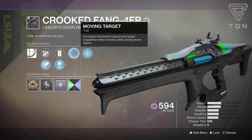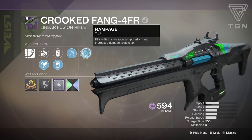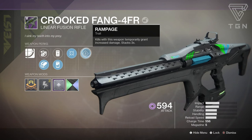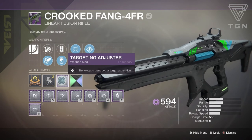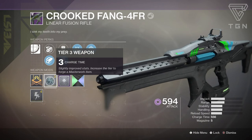Next we have Moving Target, which gives increased movement speed and target acquisition when moving while aiming down sights. We have Rampage — kills with this weapon temporarily grant increased damage, stacking up to three times. We also have a Target Adjuster mod, which gives better target acquisition, and then a charge time masterwork.